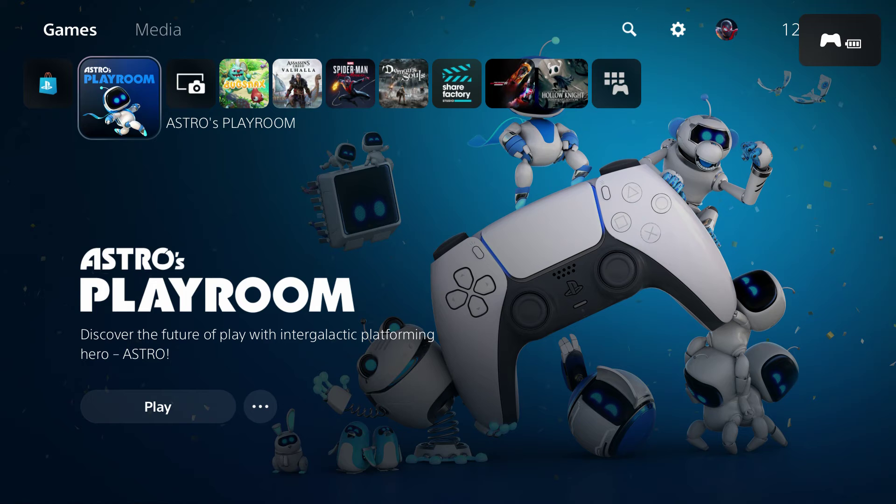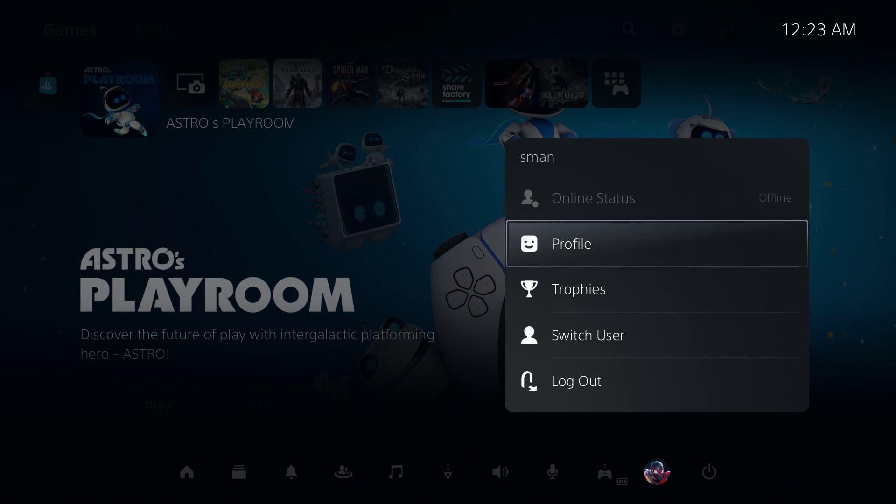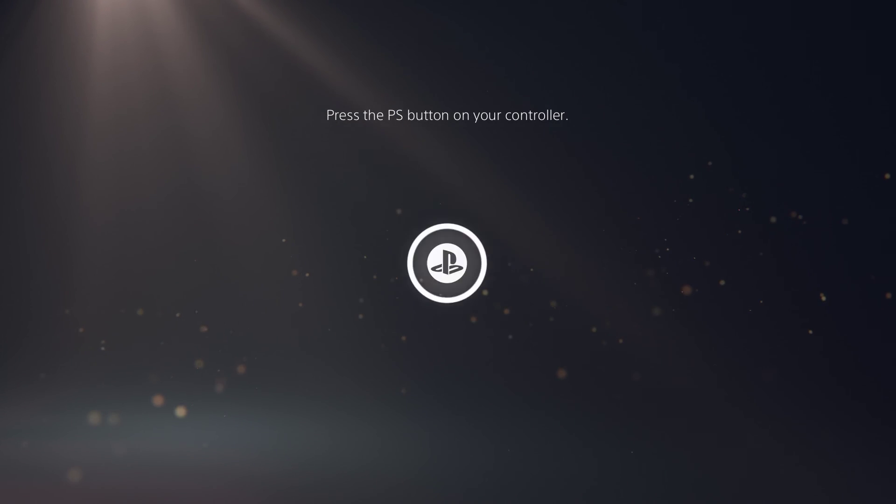So we're playing Astro Playroom but you want to log out — just go ahead and tap the PlayStation button and this new bar will come up, unlike the PlayStation 4 where you have to hold it down. Just give it one tap. All the way over here to the right side you'll see your little icon of your character — we have Spider-Man here. Click here and you're going to be able to switch accounts or log out just from there. And that's just been a quick PlayStation 5 menu tip and trick.